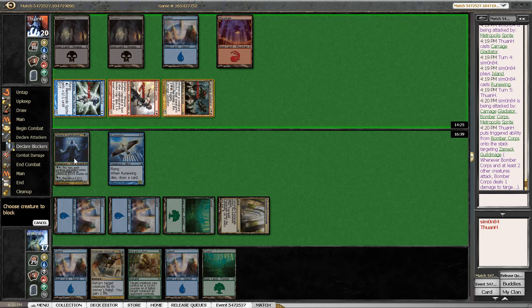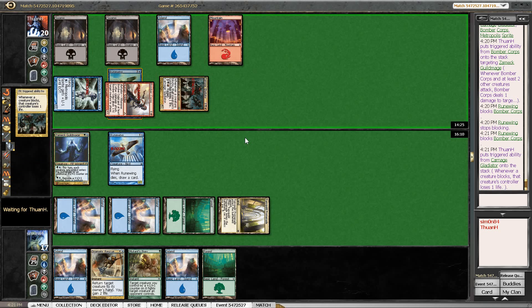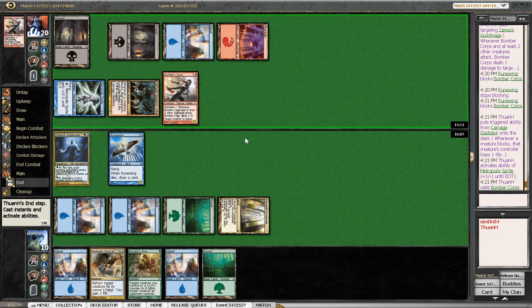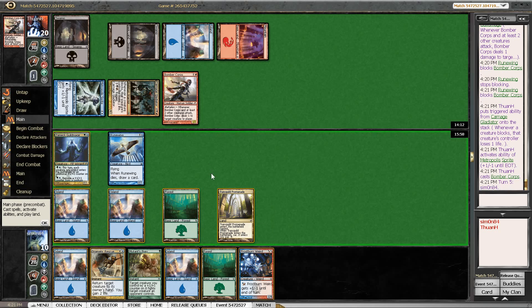If we block the Bomber Core with Zamek Guild Mage, we lose it — so that's not really an option. If we block Bomber Core with Rune Wing, we keep the Rune Wing but take the most damage and don't get to see the next card. On the other hand, I want to be able to block next turn, force him to regenerate, and then Dramatic Rescue the Carnage Gladiator — so I'm actually thinking we can take some extra damage here, potentially punishing him a little bit for his aggressiveness. He has another Bomber Core — that's interesting, having two in play would have been very good. Also, Frostburn Weird — that's interesting. That's a crazy good card to draw.